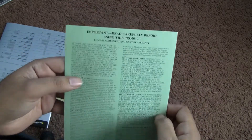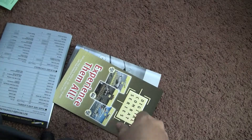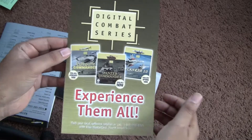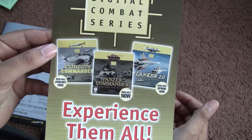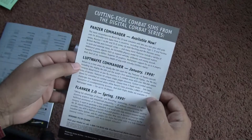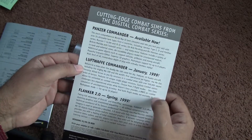This right here is just important information about the product. Here is the ad for the other combat simulating games — Panzer Commander and Flanker 2.0. The block says when they came out: 1999.